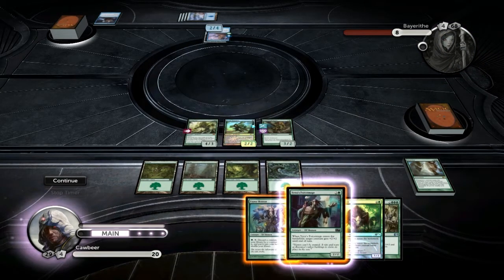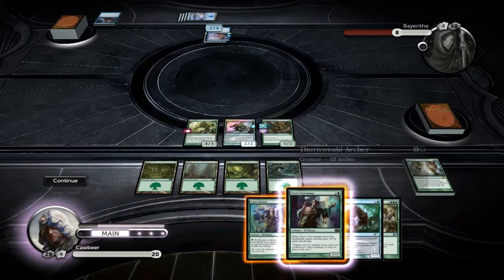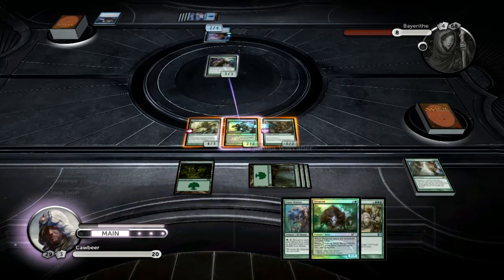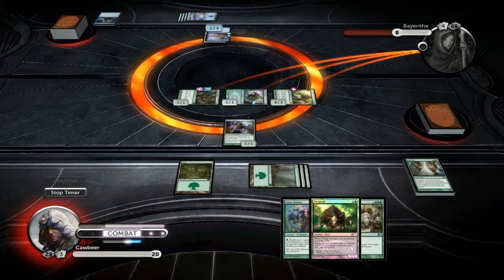So what is our play here? He can block here but he'll be dead, and he can block here but he'll be dead. Drop this guy down, put the two tokens on him. If he chooses to block anything, he's dead. So he has to block one of them, so I can kill his creature. We're getting in for seven damage — taking him down to one.